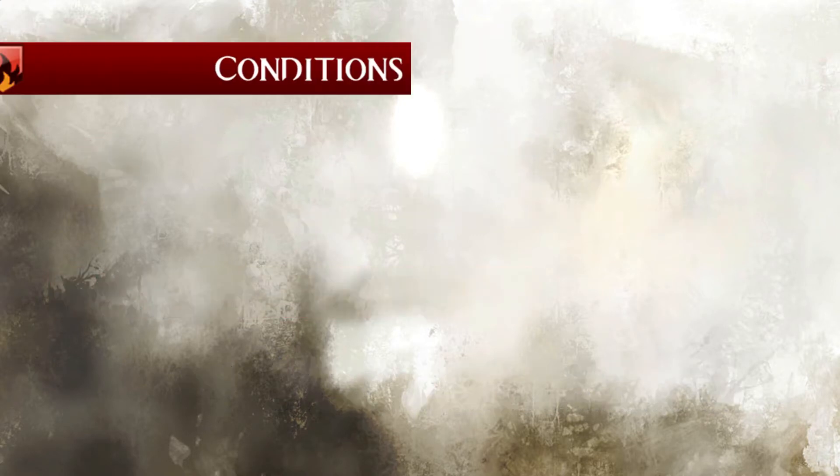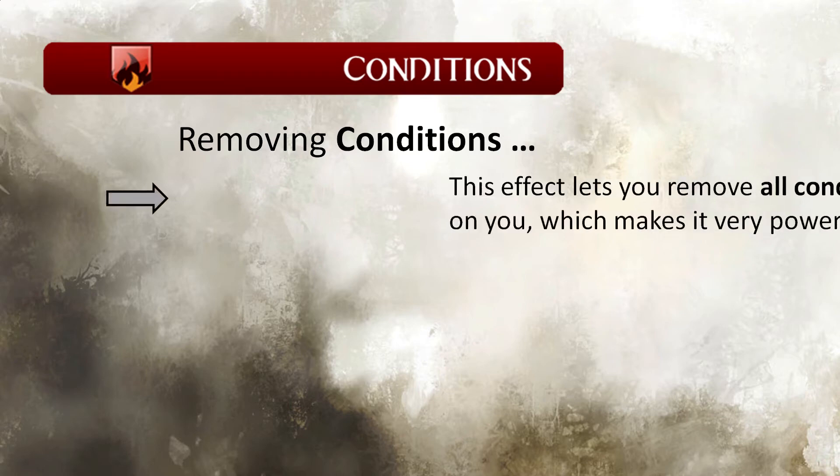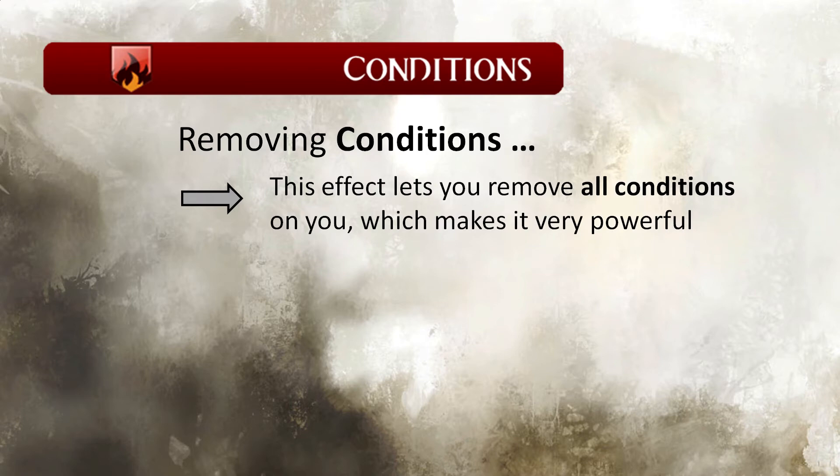The next part is the removing conditions part. The returning phoenix removes all conditions — unlike Cleansing Fire, which removes three conditions, or the passive effect from Signet of Water, which removes just one condition. This makes it very powerful in addition to being a great damage dealer.